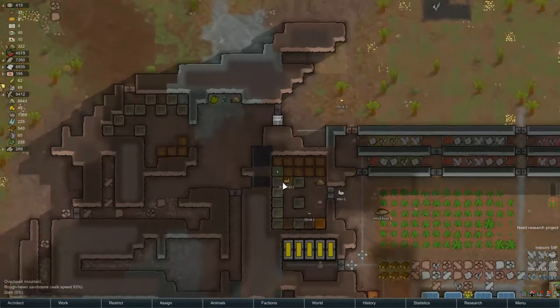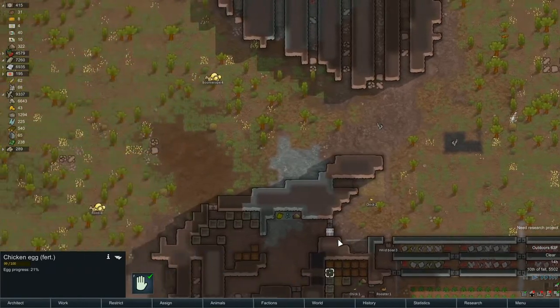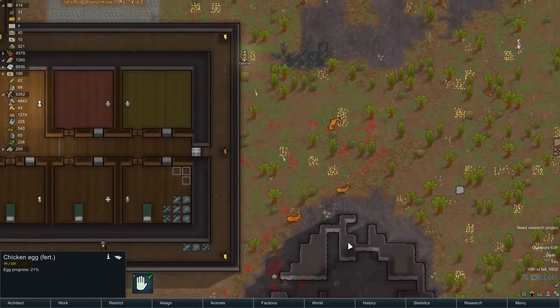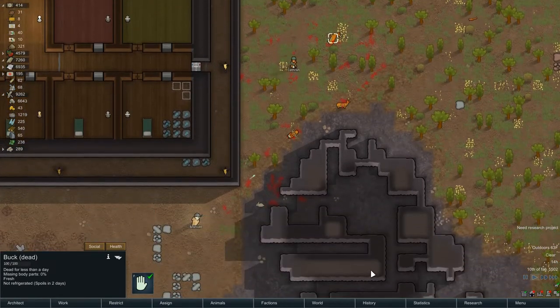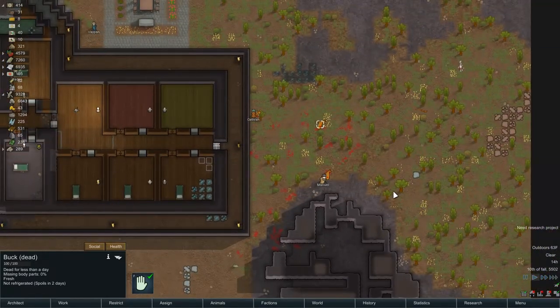Hey, we got some chicks. Got another egg over here - that is 21% done. How did the rest of the hunting go? No angry red pop-ups. I'd say they're getting pretty good at what they do.